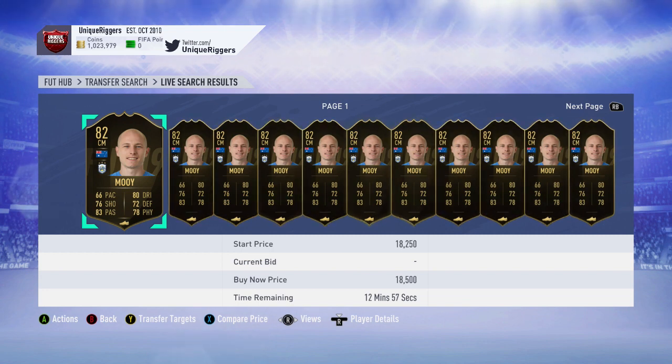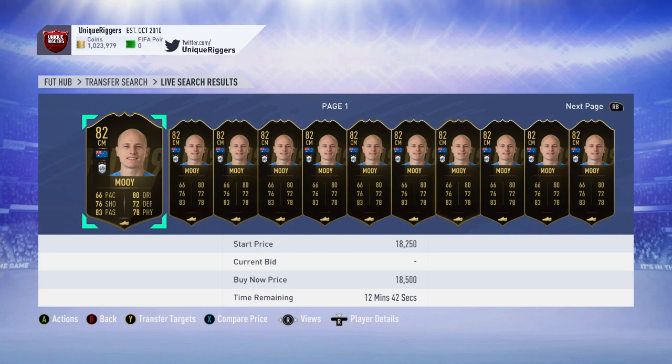The next tip is to pick up the cheapest Premier League Team of the Week card at the time. It's currently Aaron Mooy at 18,500 coins, but it does keep changing quite a bit. So before actually buying him, go onto a website like Footbin and check that he's still the cheapest Premier League TOTW card. If he is, then pick him up. If someone else is cheaper at the time, then pick them up instead.